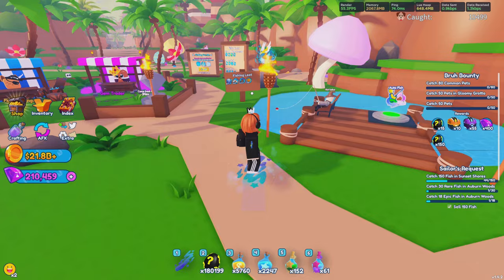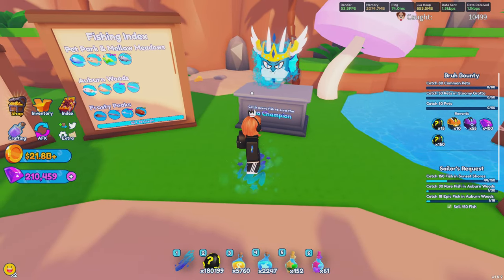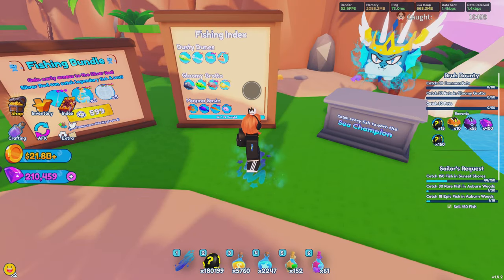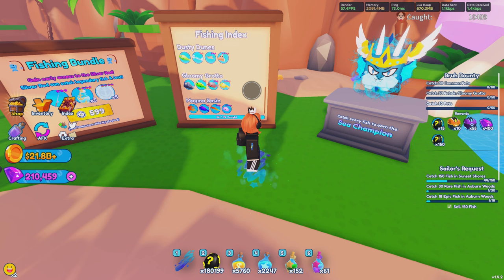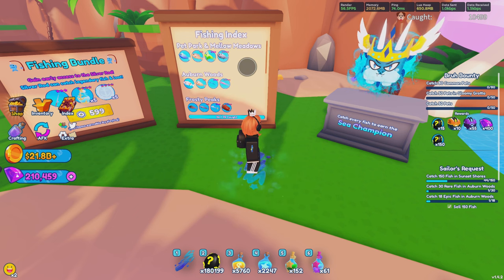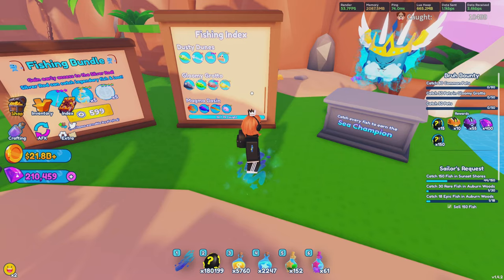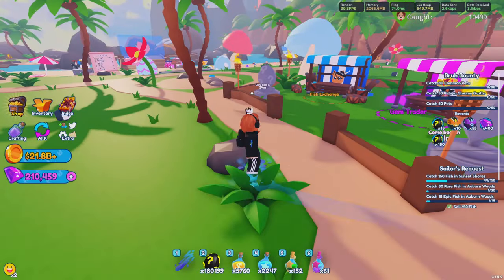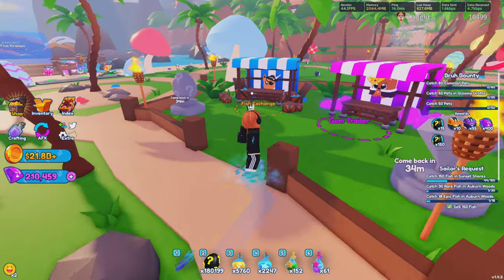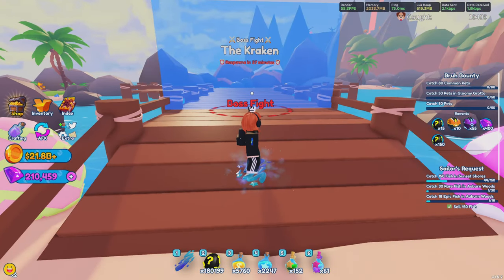Another good way to get a really good pet is over here at the Sea Champion. For new players, it is fairly simple — all you have to do is catch one of every single fish in the game, not including the arcade. You will need a silver rod or higher to catch these fish, especially the legendaries. Also, the Kraken gives the most coins from any boss in the game, so make sure you're fighting these bosses as much as possible.